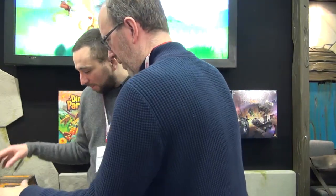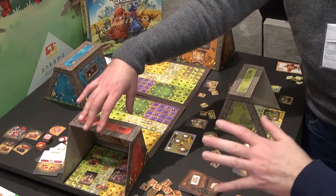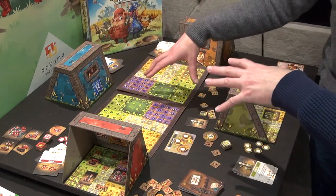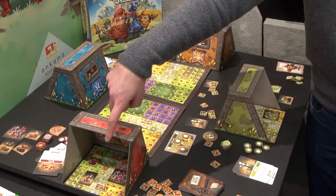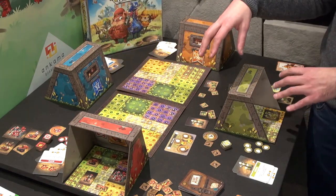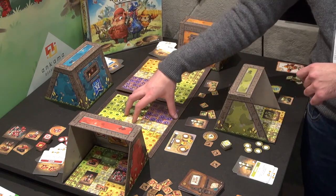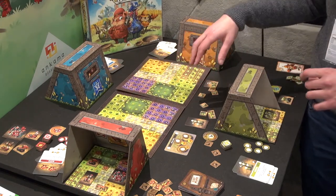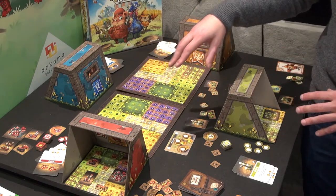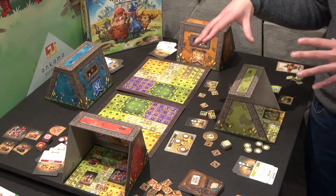Each of the four fields would be represented here — you only have one field, but it's representing all of the fields. The field represents one part of the four fields, and each bunker represents one field in the middle. The land is separated and spread among all the different types of animals.